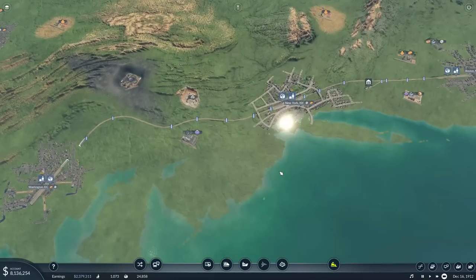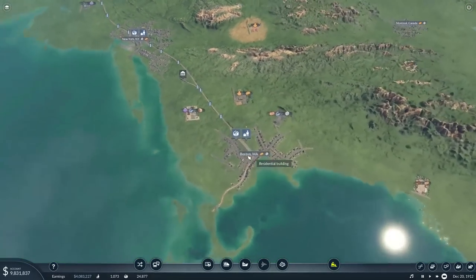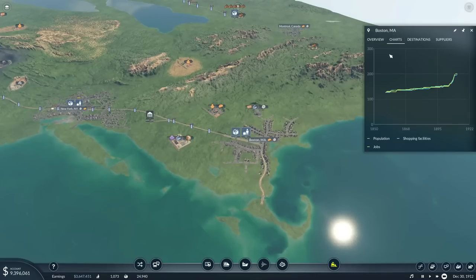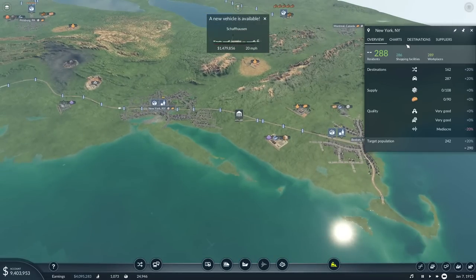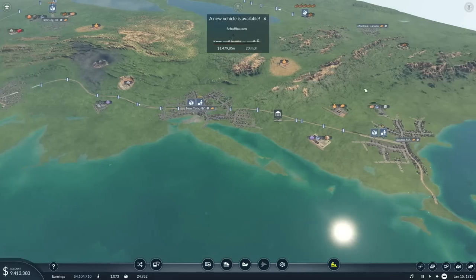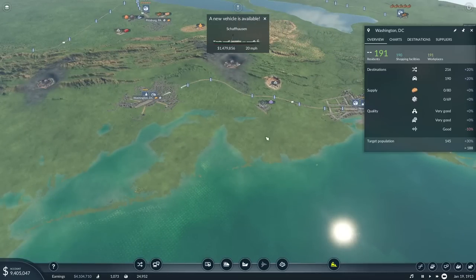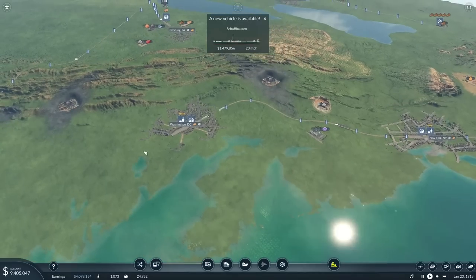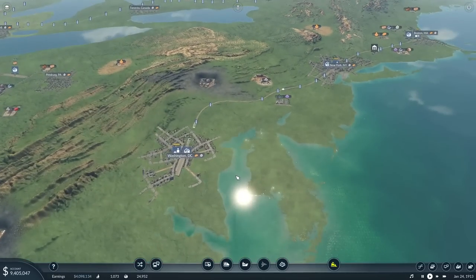I had to delete and destroy quite a few of the cities to get it built. But since I destroyed the cities, they've all bounced back. If I check the charts right now, they're as high as they've ever been. New York went down obviously, but Washington DC is as high as it's ever been. So it's actually worked out quite great in the long run.